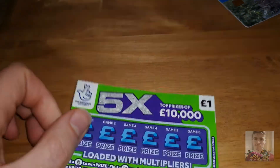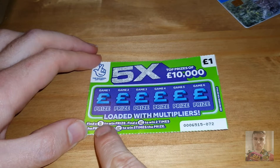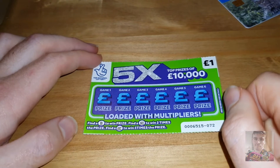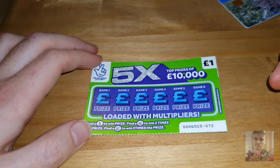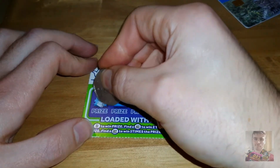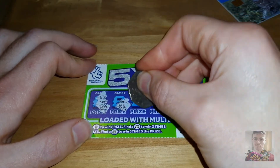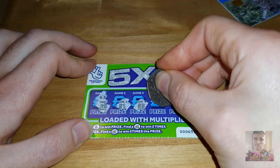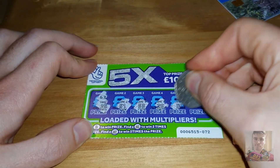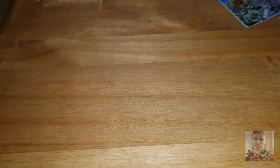We'll start off with the one pound cards. On this one we have to find the symbol to win the prize — find it two times and we win two times the prize, five times and we win five times the prize. It says loaded with multipliers but I haven't found one yet. Nothing on that card.